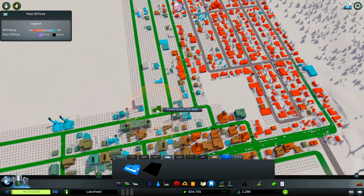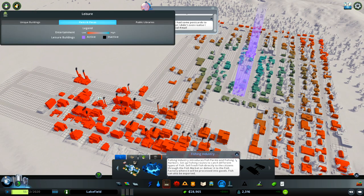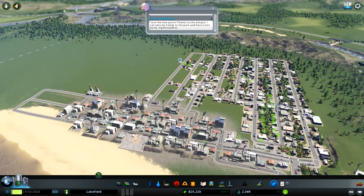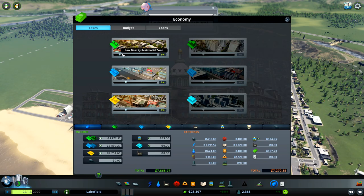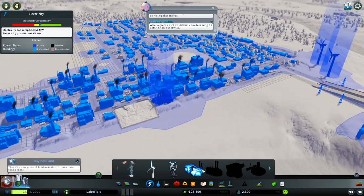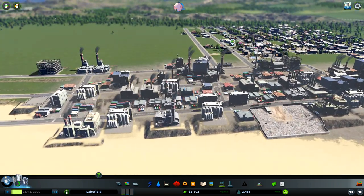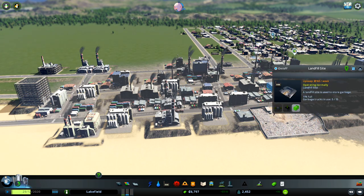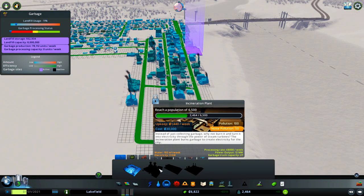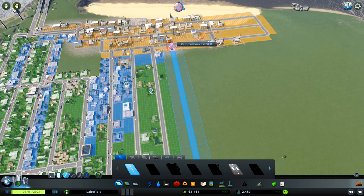We need one more post office. Let's check electricity — I have money for the coal plant, let's use it. We have two coal plants now. The next electricity source I'll buy is from the landfill side, because I'll buy the incineration plant. The city is catching up — let's spend more money on expanding.